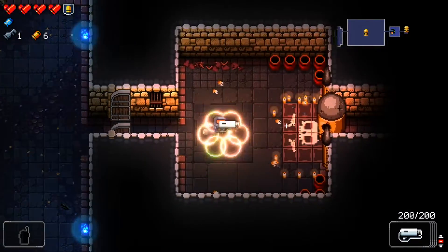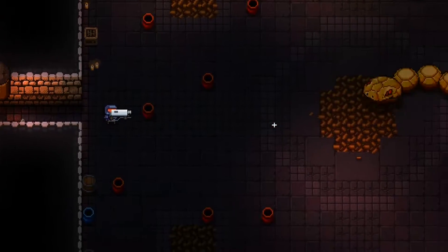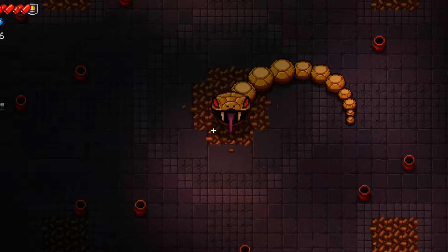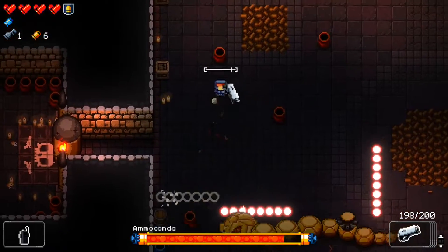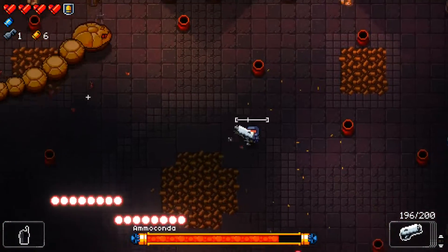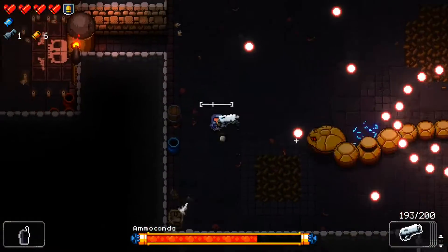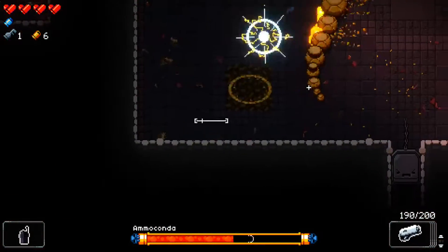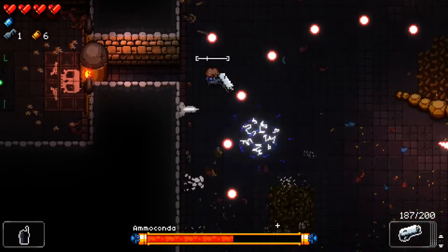We get the mass shotgun, which is not a bad pickup. I presume the weapons are random as usual. We got a boss door there, which is odd — I didn't get that on the previous floor. I'm pretty sure boss rooms just lead straight into each other. Dang it!